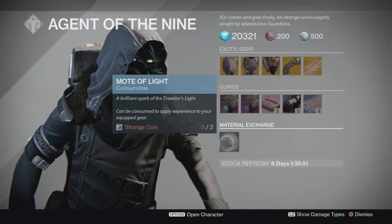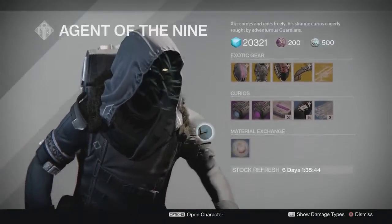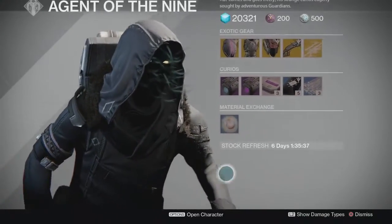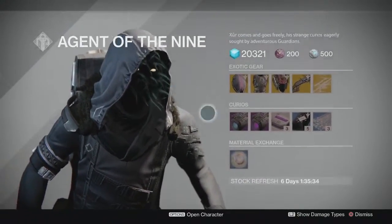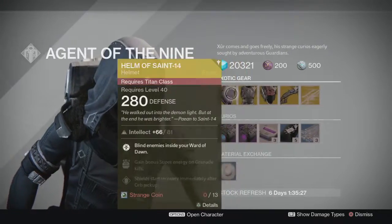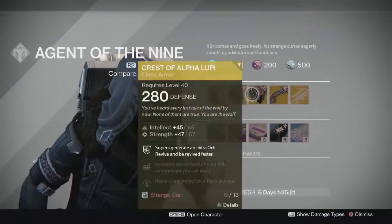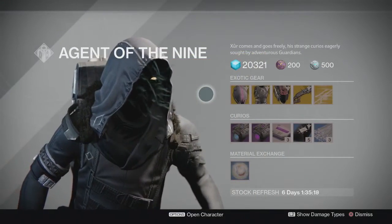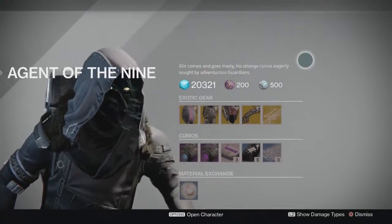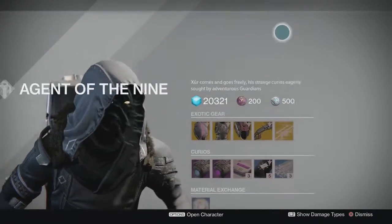Finally, your Mote of Light for two coins. Overall I think this week is actually pretty good — a lot better than other weeks have been, and he's actually having useful things this week. My advice is: if you do not have any of the items he's selling and you have the characters to equip them, pick them up. They are all worth picking up because they all have usefulness somewhere. That is your Xur for week 11 in year 2 — good luck with all of your purchases and all of your RNG, and I will see you in the next video.